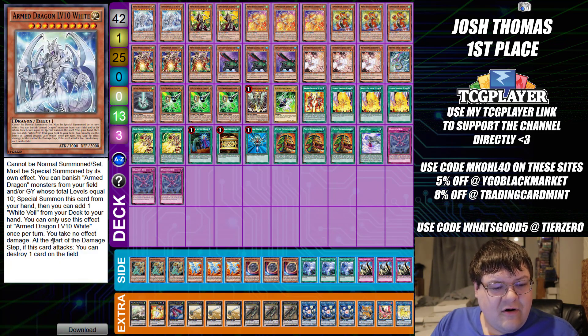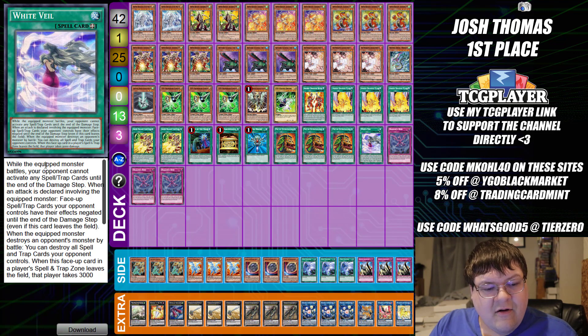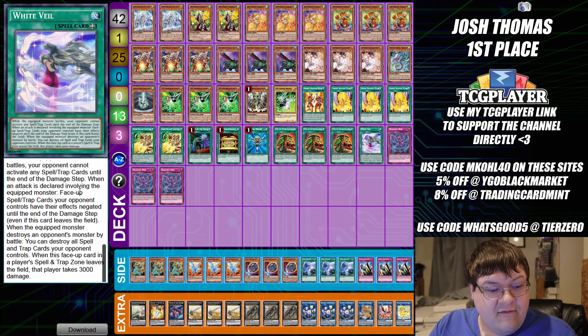We have two copies of Armed Dragon White. To summon it, you have to banish Armed Dragon monsters from your field and/or graveyard whose total level equals 10, then special summon this card from your hand and add a White Veil to your hand. You can only use this effect of Armed Dragon Level 10 once per turn, and you take no effect damage. The White Veil equip spell: while equipped, during battles your opponent cannot activate Spell or Trap cards until the end of the damage step. When an attack is declared involving the equipped monster, face-up Spell or Trap cards your opponent controls have their effects negated until the end of the turn. When the equipped monster destroys the opponent's monster by battle, you can destroy all Spell and Trap cards your opponent controls. If this card face-up is sent from the field, that player takes 3000 damage — but we're not too worried about that.